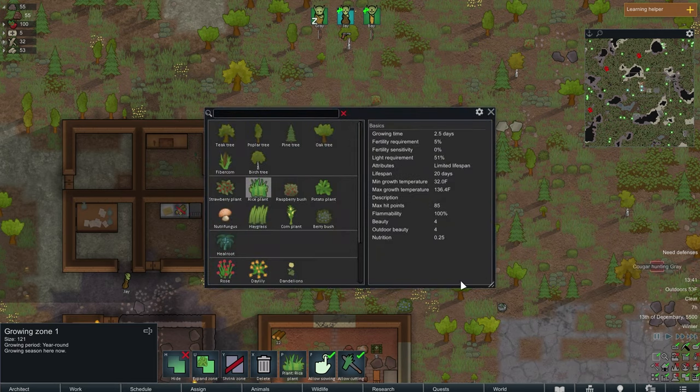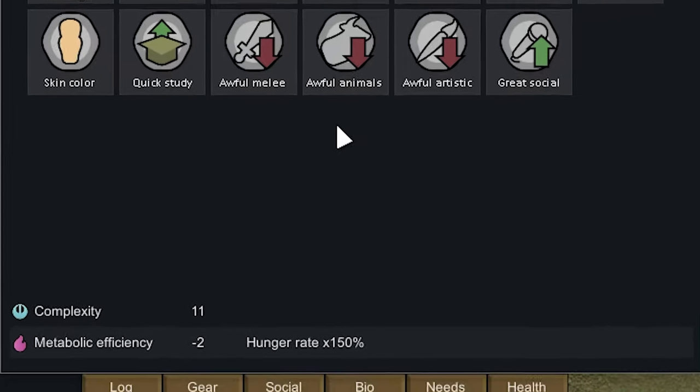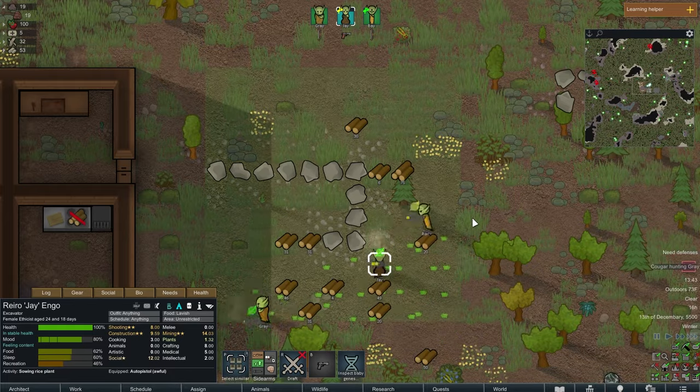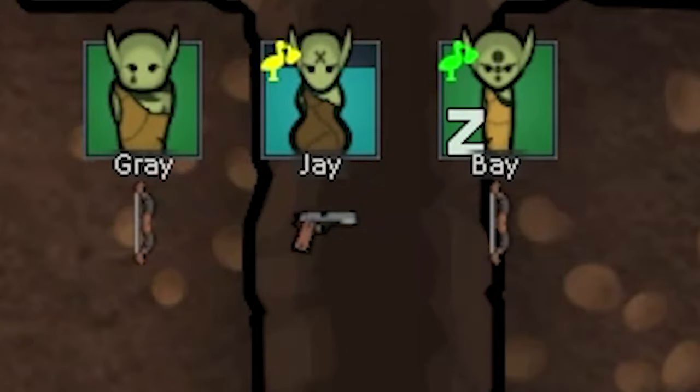Next I assign a place to grow rice. Right here is where I notice that the baby Jay is pregnant with is half human, so they won't have all the green skin traits. That's okay but it means their hunger rate — metabolic efficiency — won't have the optimal 100% I'm looking for. Also, Bay is now pregnant with Gray's child.